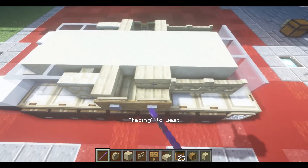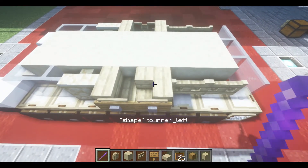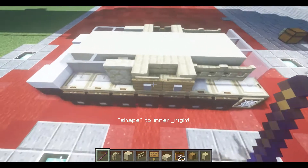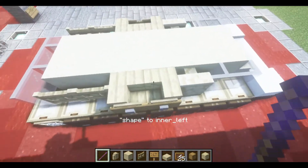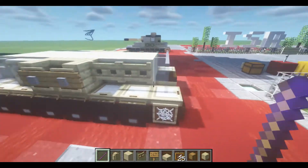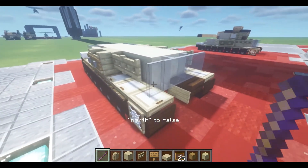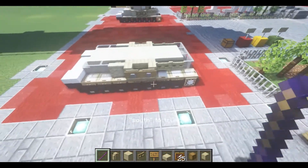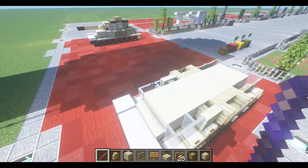These ones the shape should be inner left — there we go. Mirror on the other side. Now we're just going to make these two connect — should be set to south, open true. Moving on to almost the final layer here.